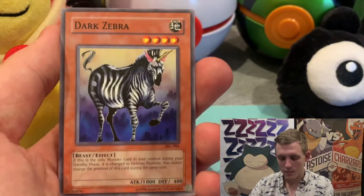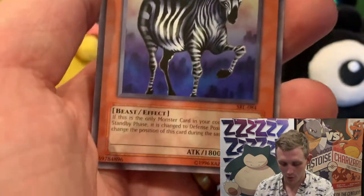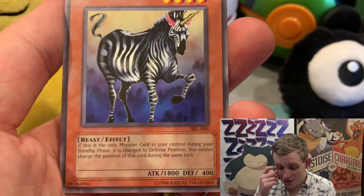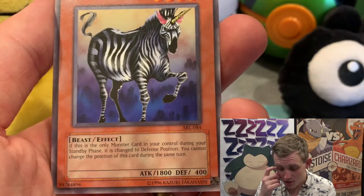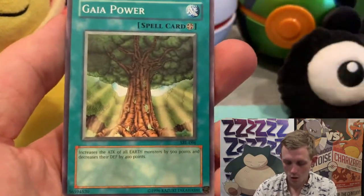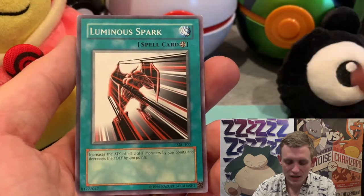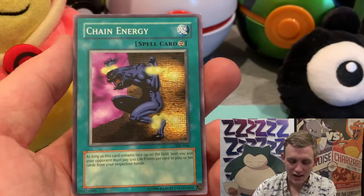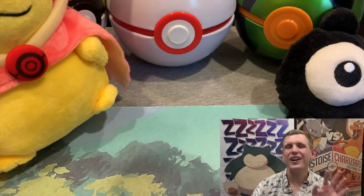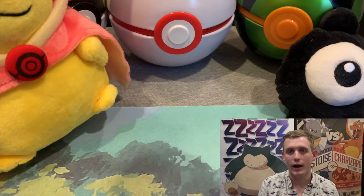Oh, Dark Zebra — I remember this one because it has like a freaking unicorn horn. It's a Dark Zebra but with a unicorn horn. Its effect: if this is the only monster you control during your standby phase it is changed to defense position, and you cannot change the position of this card during the same turn — basically it does stuff. Whoa — Gaia Power, which is just a giant tree. Luminous Spark looks pretty dope. Chain Energy — I definitely had a few of that spell card. Not bad; we had some fun names to pronounce.